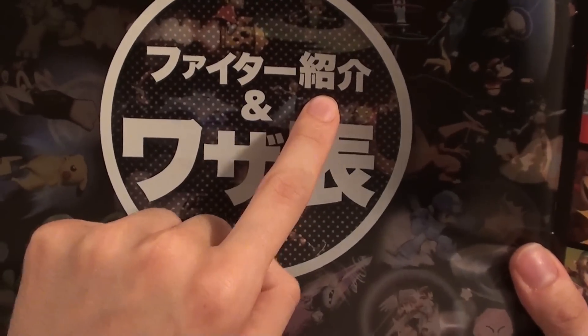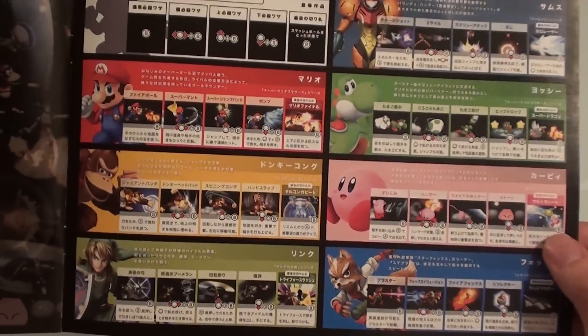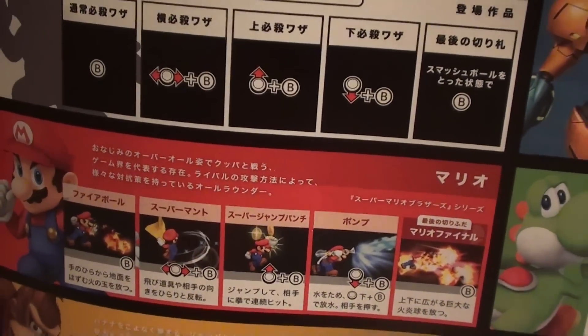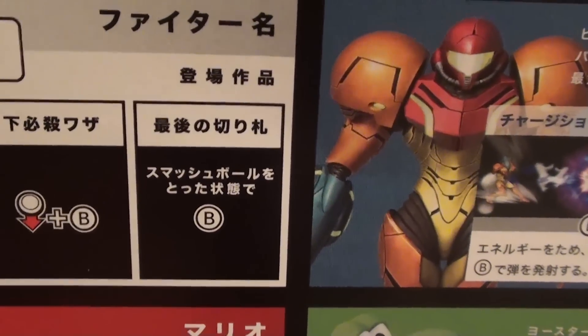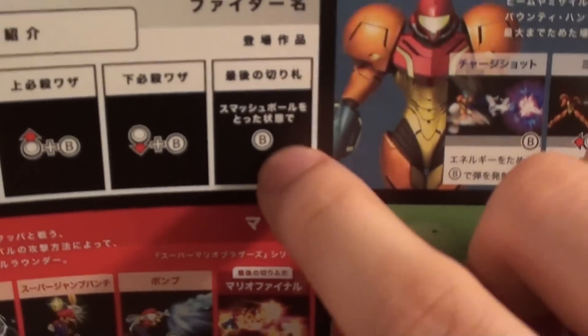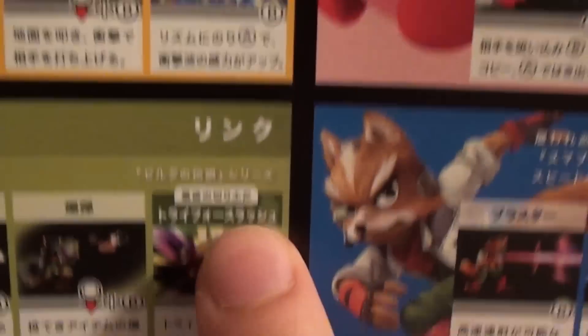This is the fighter introductions and guide for techniques. And as you can see, there's a quick reference to all the different unlocked characters at the beginning and their main attacks. Their main attacks are B, some sort of direction with B, jumping with B, or pressing down with B. And also it says - smash ball wo da joutai - so if you receive the smash ball, which kind of floats around the screen, smash it, press B, and then you'll be able to do your special attack, which looks kind of funky. These are your special attacks.